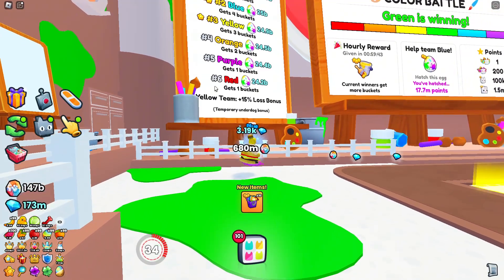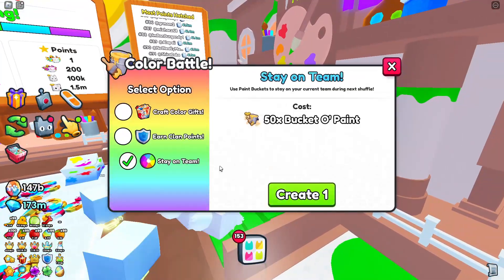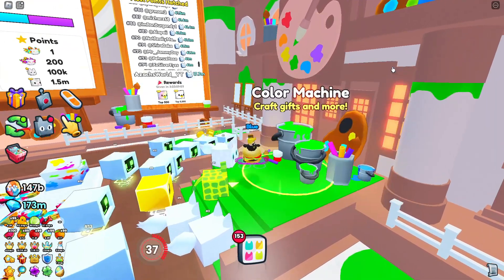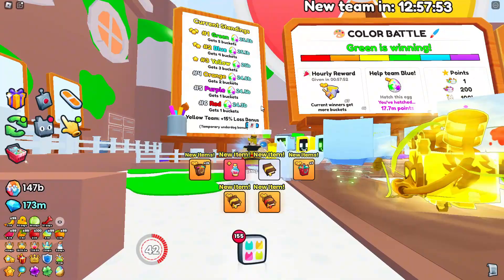They also added an underdog bonus, so if you're in last place for a while your team will get 15 bonus points. One thing they also changed is the stay-on-team system — now you need to pay 50 buckets to stay on your team.